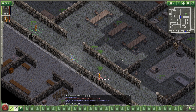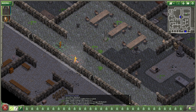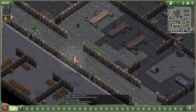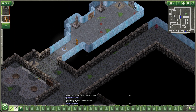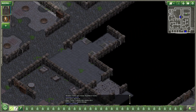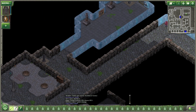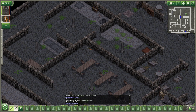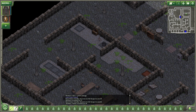Oh, we ran into an enemy. Critical 12. Terrified. I'm dead. Good reason to be terrified. I shouldn't open anything because I may need those living tools. Let's just head back to town.